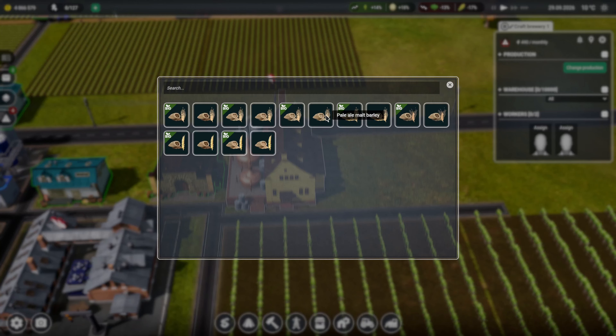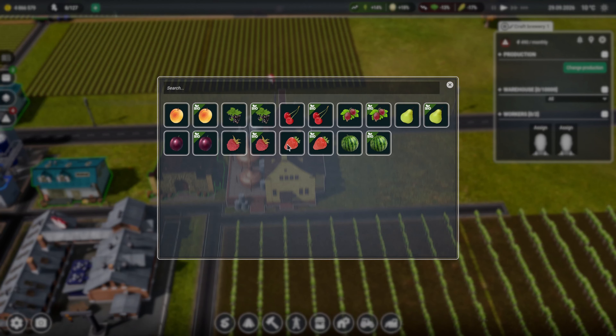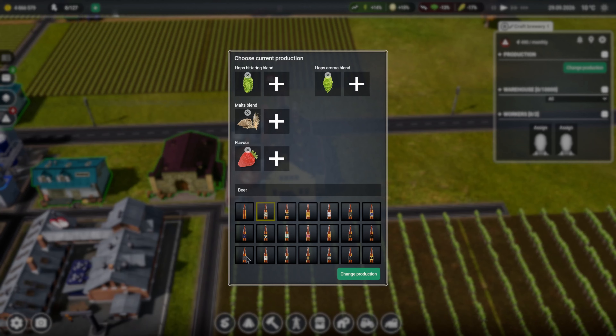Let's have a look - pale ale, pilsner malt, malt wheat dark, malt wheat light. Let's go for a pale ale - yeah, let's do that. And we'll go with strawberry and we'll have a nice bottle that looks pretty cool. Let's go - we'll call it Tech Beer.